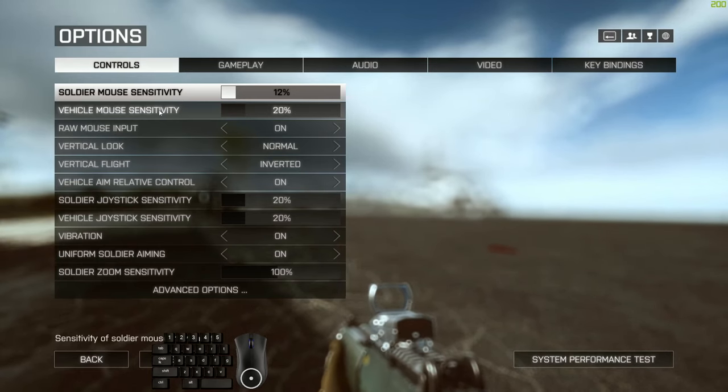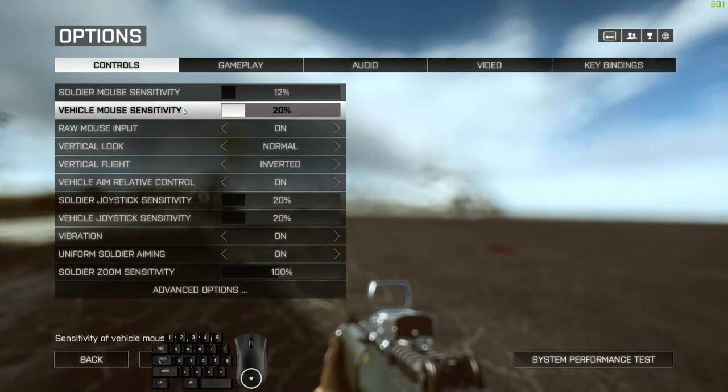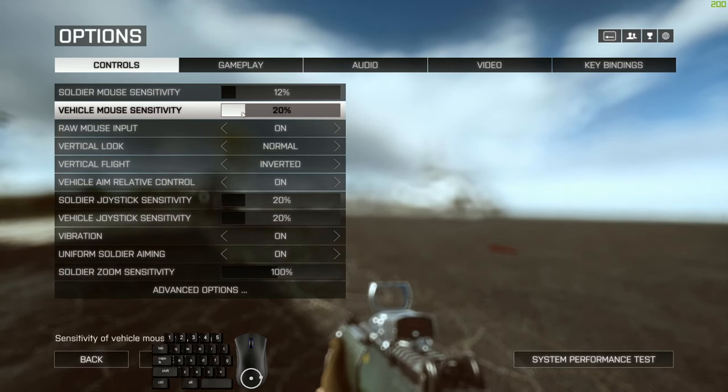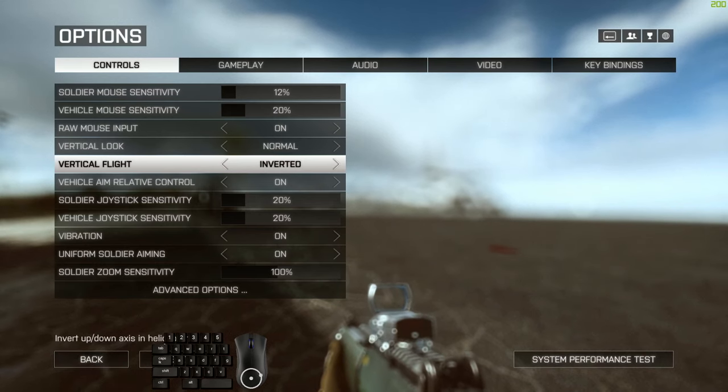First thing you'll notice is vehicle mouse sensitivity — that is set to 20%, and I use a mouse DPI setting of 1600. You may use something different. I'm not exactly sure how this percentage bar relates to or multiplies with your DPI setting. If you use 800 DPI, maybe just double this to 40% — I'm not sure. Raw mouse input is on, and no mouse acceleration in Windows of course. Vertical flight I like to have inverted — it says it only pertains to helicopters but I recommend doing it just to be sure.